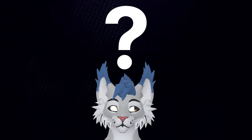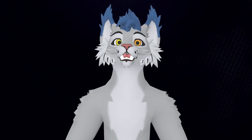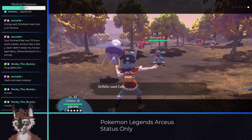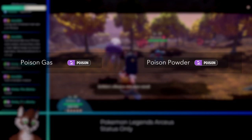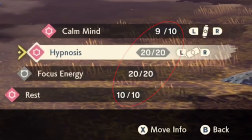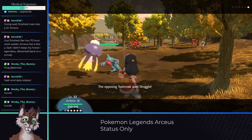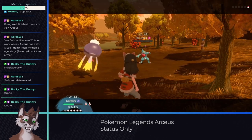You might think moves like Will-O-Wisp or Leech Seed work here, and you'd be right — except those don't exist in Legends Arceus. Only two moves can inflict a status that deals damage: Poison Powder and Poison Gas, which are completely ineffective for both Poison and Steel types. So how do we beat Coin? Well, if you're not familiar with Pokemon, every move has a certain number of uses called Power Points. Once your Pokemon runs out of Power Points with all of its moves, it's forced to Struggle and take 25% of its health in recoil. Fast forward through way too many turns, and Coin's Toxicroak struggles itself until it faints.